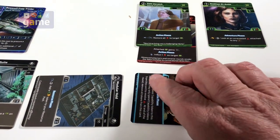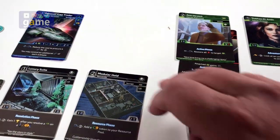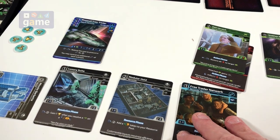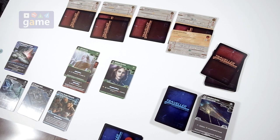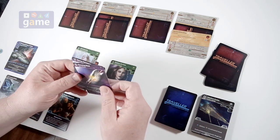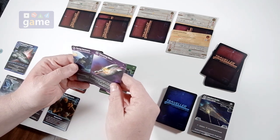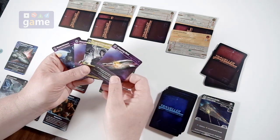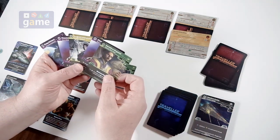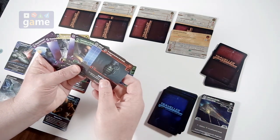First thing I will do is ready these two cards. We have no wounds to heal, no damage to the ship to try to repair. And then we'll drop our hand of cards to 7. I think I want to keep these. So that's 2, 3, 4, 5, 6, 7.